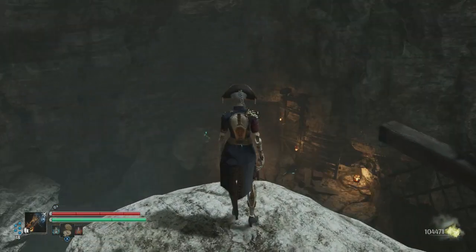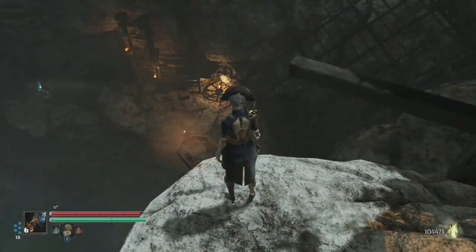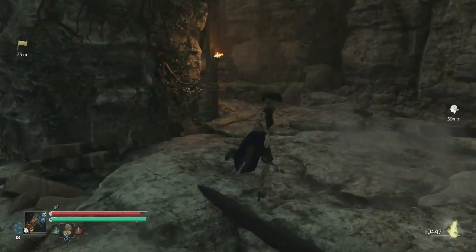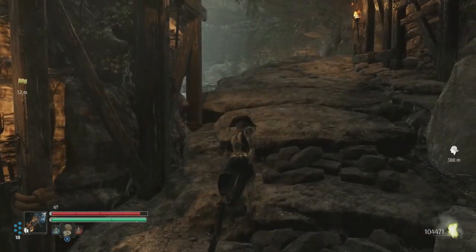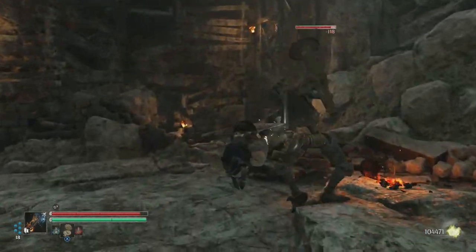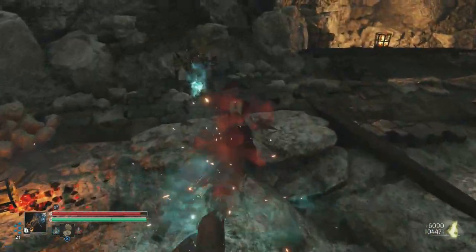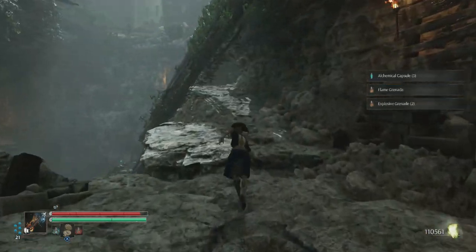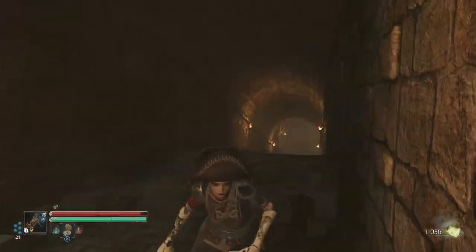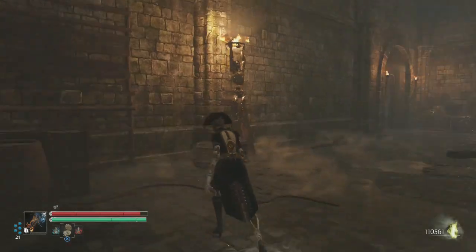We gotta go down here — feels like there's a path. Actually I gotta go upwards — there it is. Keep going up and we'll be fine. Let's defeat that soldier — it's been a while since we fought one of those with guns. That's really been a while. Let's make it in there — good, we made it. Gotta be careful not to fall. Quartier du Temple cellars.